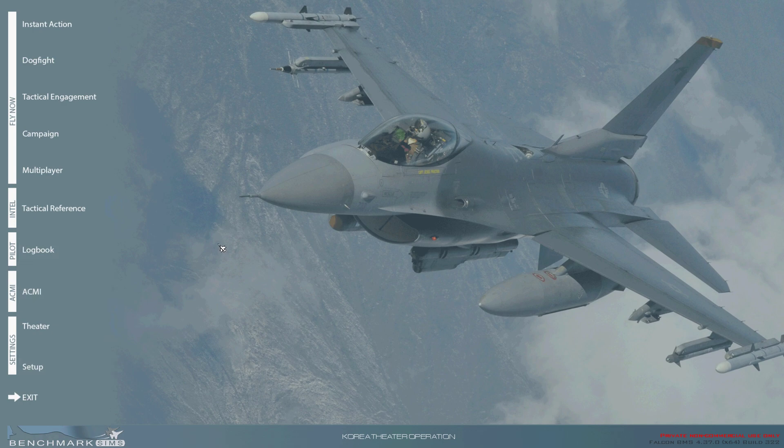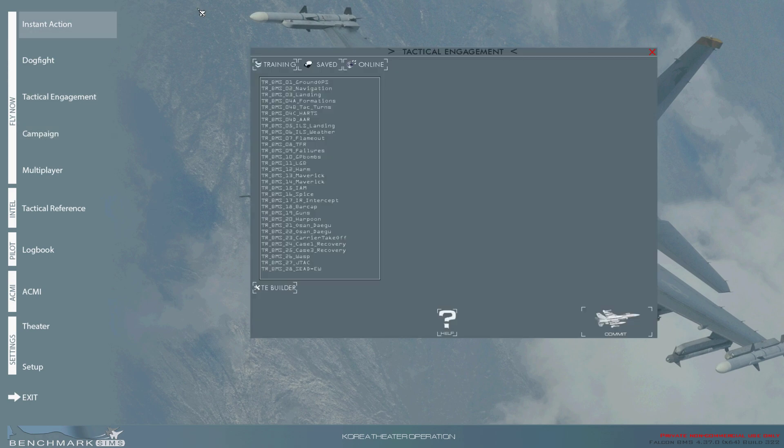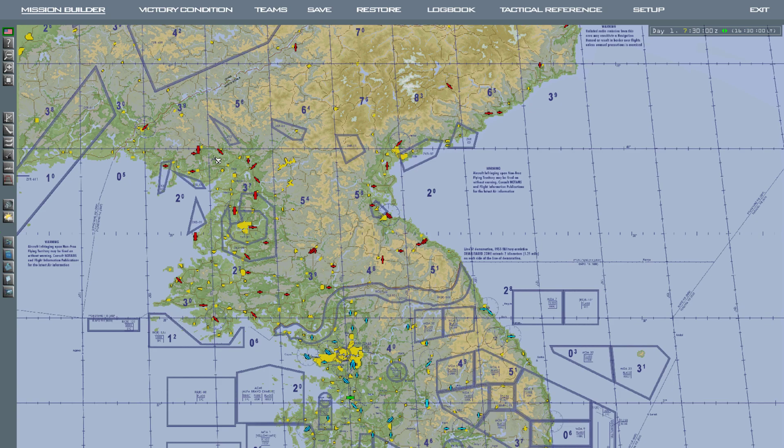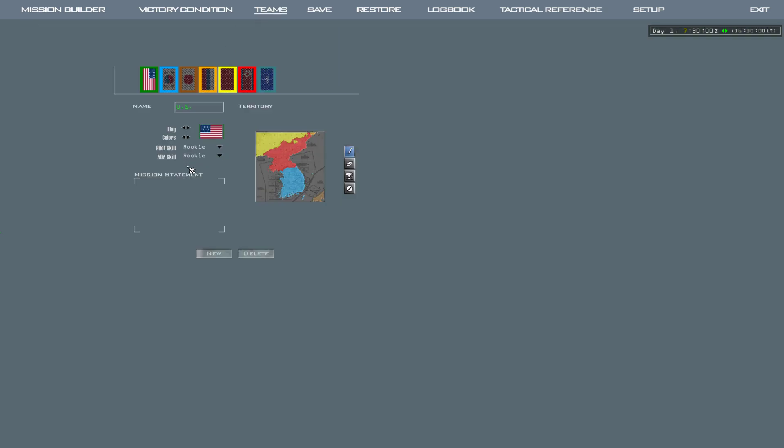In order to make a very basic mission, you need to go to Tactical Engagement and then down here you see the TE Builder, which is the Tactical Engagement Builder. Just click on it and you'll get your map. As a starting point, I usually go over to Teams and put up the skill scale of the nations. So let's say USA pilot scale at ace, then ADA — the air defense — also at ace. And let's say we're going up against North Korea, the People's Republic of Korea.